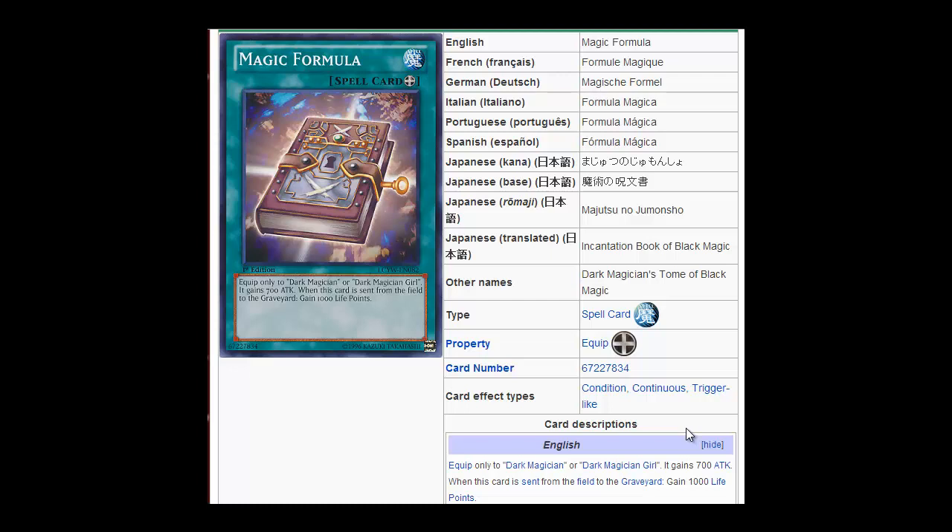First we're going to be starting off with Magic Formula. Magic Formula originally debuted as the secret rare inside of Gladiator's Assault, which is essentially known for being one of the hardest packs to pull secrets from. How many times have you guys seen a secret rare Necroface? Just the fact that it's extremely hard to pull secret rares out of the set, and Magic Formula is a nostalgic card — it did see a huge spike in price when it first came out and it's still around 70 to 90 bucks for a card that's not even really usable at all, even with the reprint coming out. There's nothing really special about this card other than it's a nostalgic reprint out of a set that's hard to pull secret rares from.